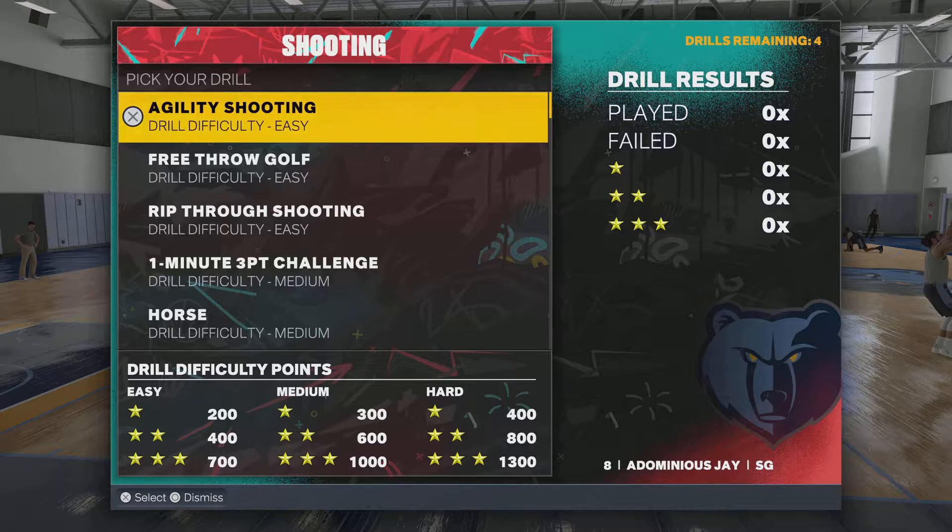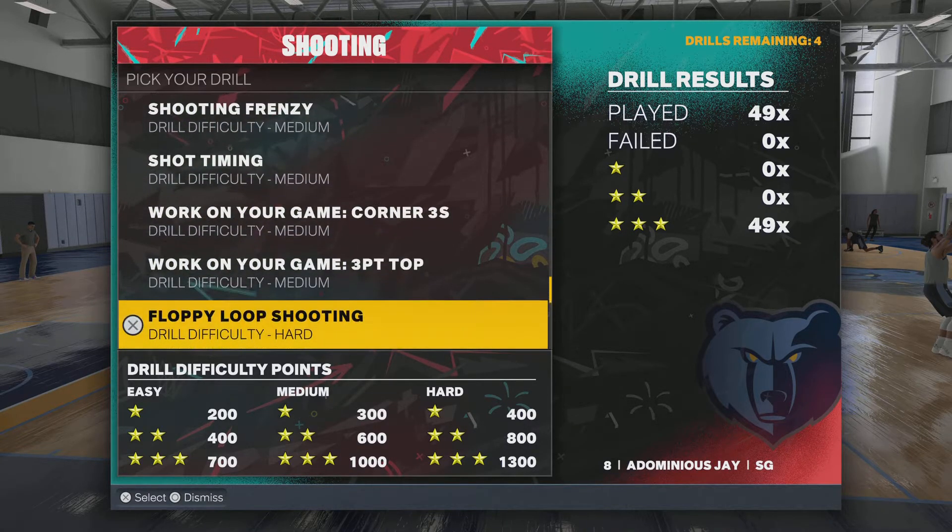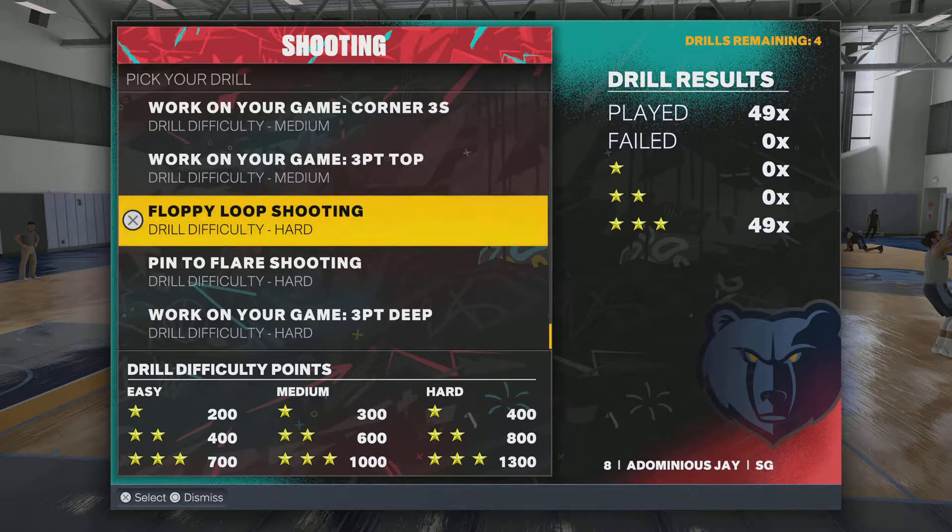To upgrade your shooting badges, what you want to do is go all the way down to Floppy Loop. The best thing about this drill is it's hard but at the same time it's easy, and I'm gonna show you how easy it is right now.